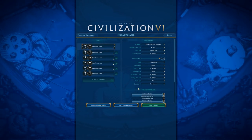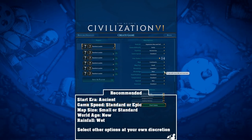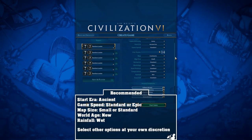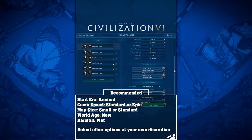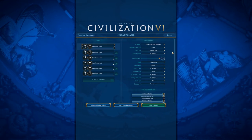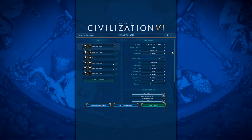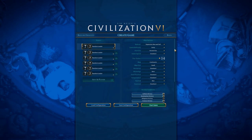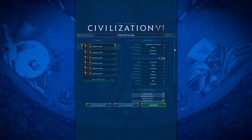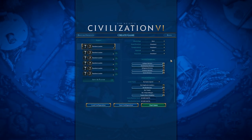So those are all the options. If you're moving up to higher difficulties or new to the game, I would definitely recommend playing New World Age, Wet Rainfall, and pretty much leaving everything else on Standard — and Small map size as well. That should make your game a little bit easier and less frustrating when starting out. Thank you for watching, I've been the Saxy Gamer. In the next episode we'll talk about where to place your first city and the factors to consider for that.